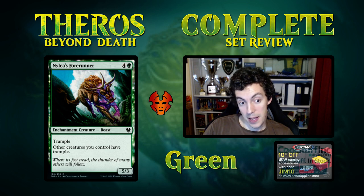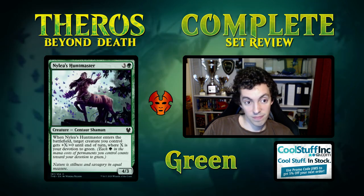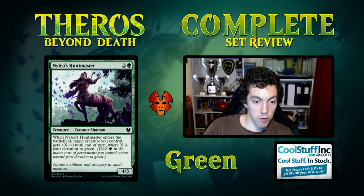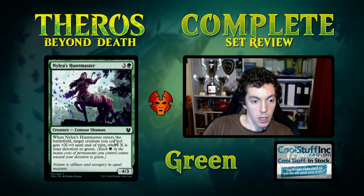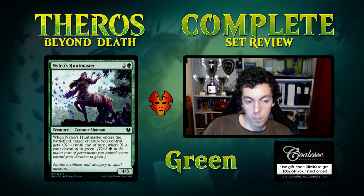Nylea's Forerunner — 5 mana 5-power with trample. It's a Limited filler card, play it if you need it. Nylea's Huntmaster — 4 mana 4/3, reasonable rate. Comes into play, creature gets +X/+0 where X is your extra devotion to green. It's an okay Limited card, cuttable but reasonable — can push some damage through.